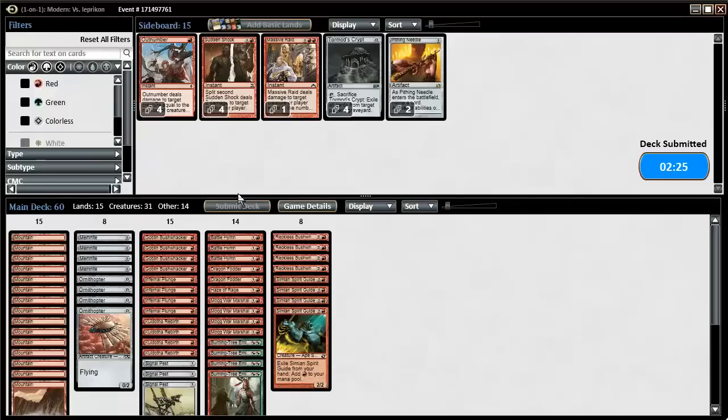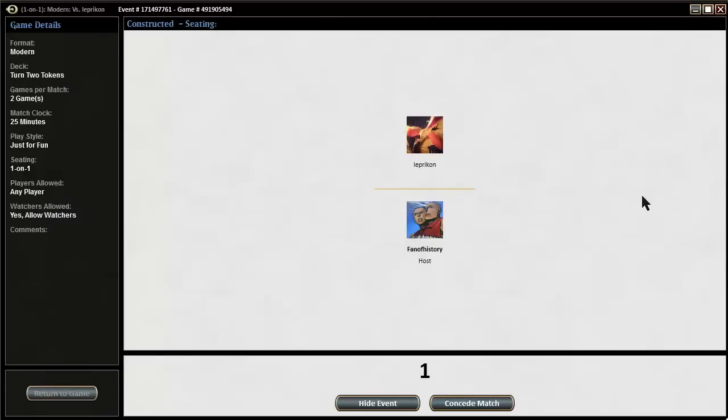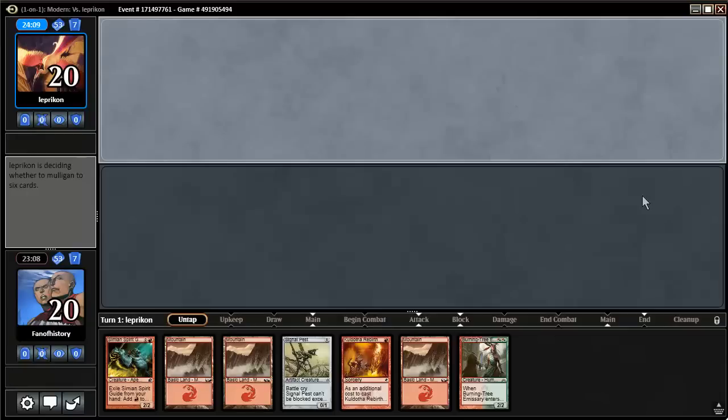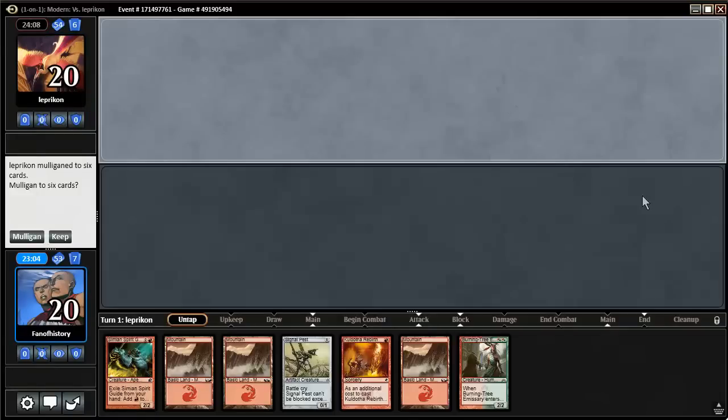I wonder how big a difference Pact of the Titan makes, but I was nowhere near a kill there — it would just have been some damage and then some more damage. Glad he didn't play red-green Tron with Pyroclasm, that would just kill me. This is a lot of lands and pretty much nothing else. I do have eight bushwhackers in the deck — I'm gonna keep again.